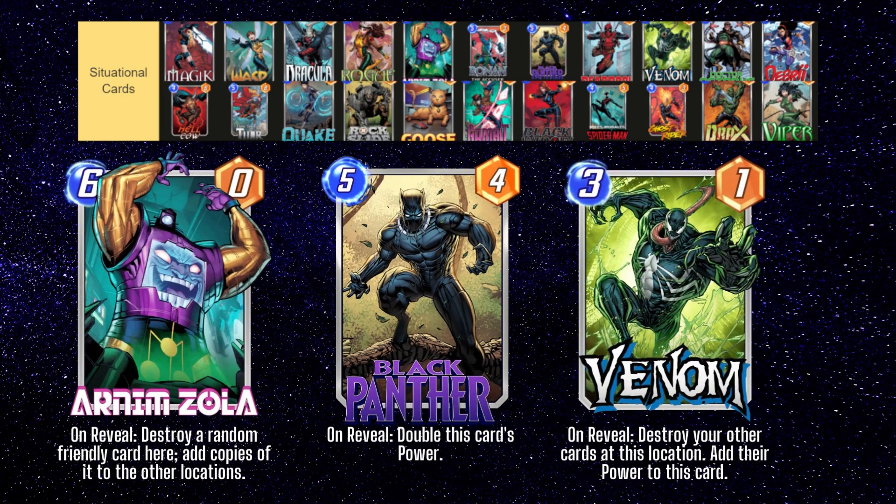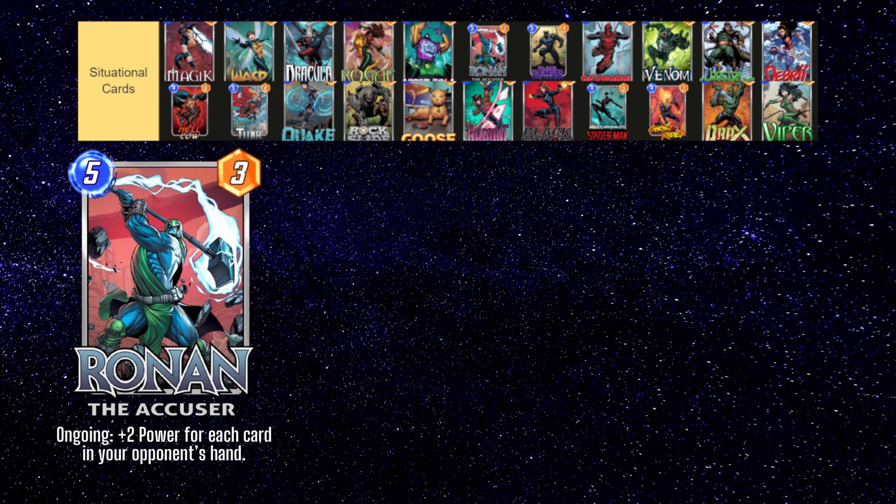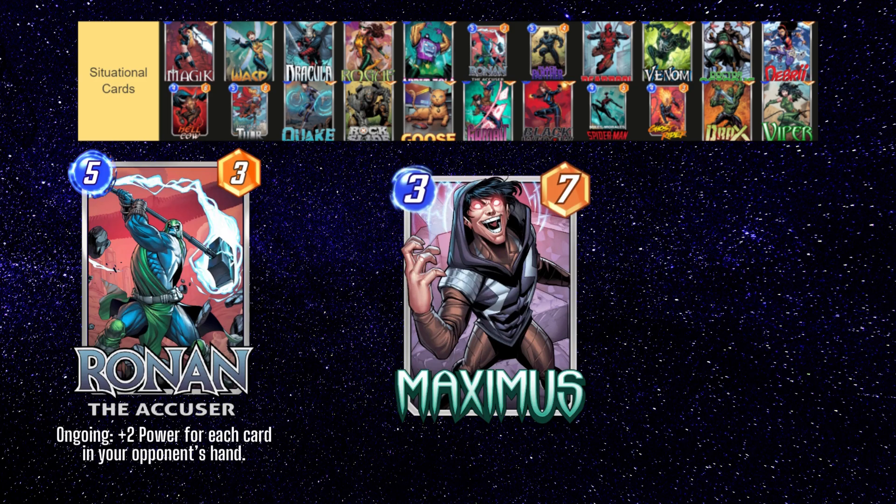The next few cards have synergies with each other. Arnim Zola is run in decks where you can get out a pretty big minion on turn 5 that you then want to copy into the other lanes. Black Panther, sometimes combined with Wong and Venom, are prime Arnim Zola targets. As Black Panther is the game's newest card, people have been experimenting with that combo — while it's flashy, it can be a bit inconsistent and easy to read, but feel free to play around with it. Ronin has a pretty strong effect as well, but is really bad if you're facing aggressive decks that play out a majority of their cards. He does have some synergy with Maximus.